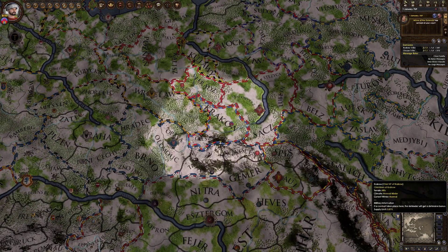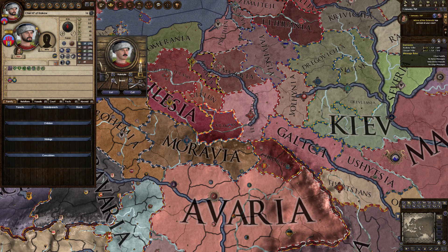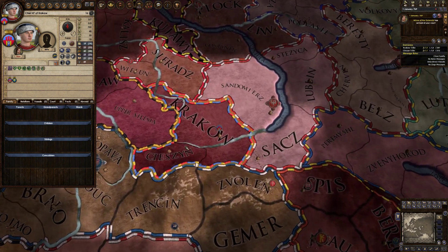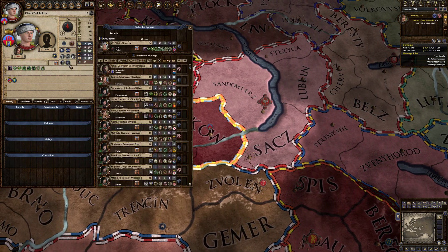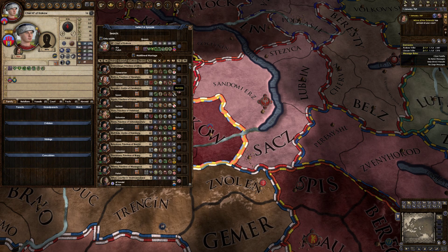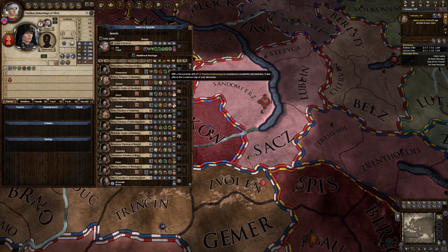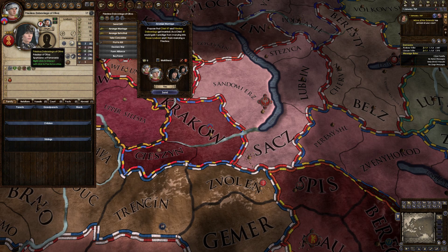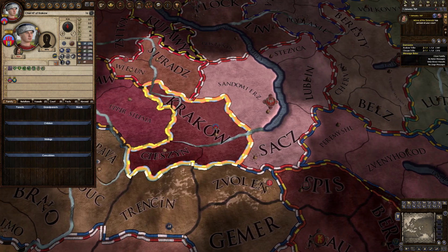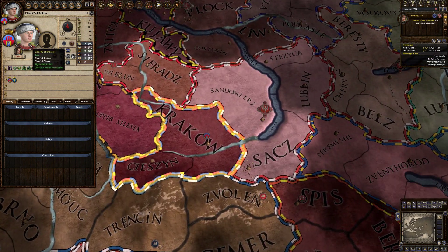Alright, so we are Chief 47 of Krakow. The first thing we're going to do is ensure that our ICA dynasty flourishes - so we need to marry someone. 17, quick, high stewardship. Yes, we're going to choose this one - a priestess. We'll just send out a letter and say, hey, want to marry? And she's going to say yes. Easy peasy, 16 years old and you just send out a letter - and there you go, you're married.